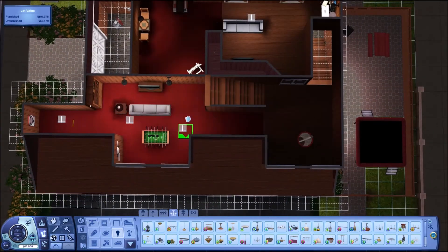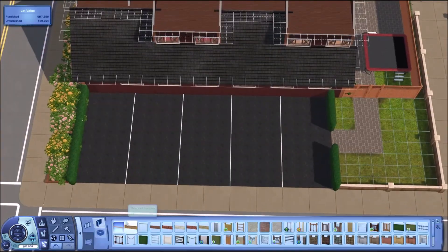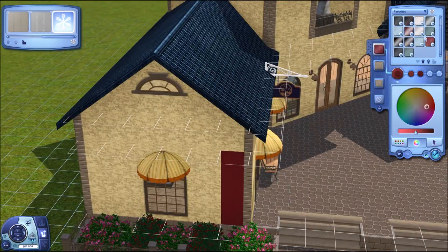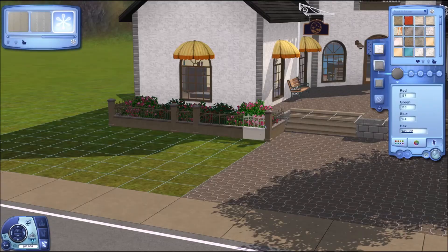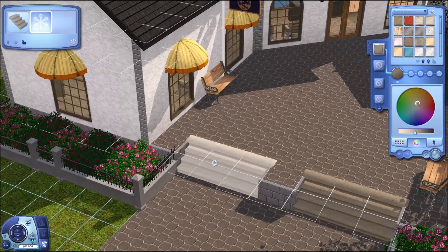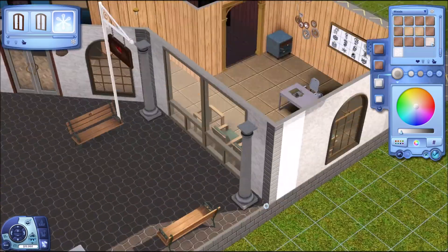The trim that goes around like gardens — I've been using the same trim in just the default weird light yellowy-tan color. When I was doing the firehouse I found out you could recolor it. So I went through all the worlds and recolored all of them to the normal wood color I'd been using throughout the entire world. It just looks so much better. I don't know why I didn't think I could recolor it — maybe I was using a different one.